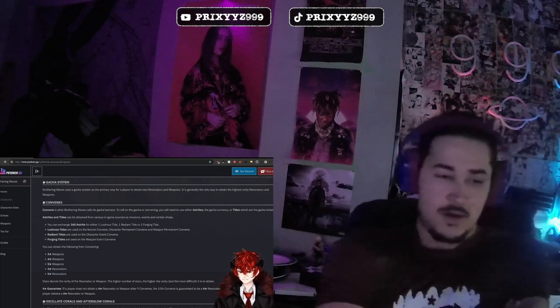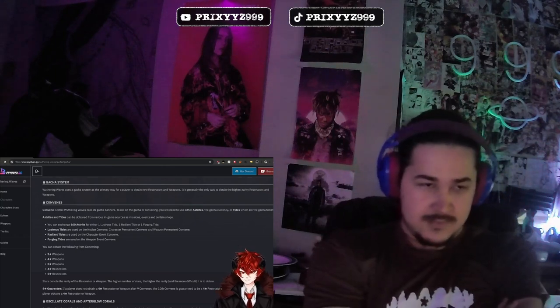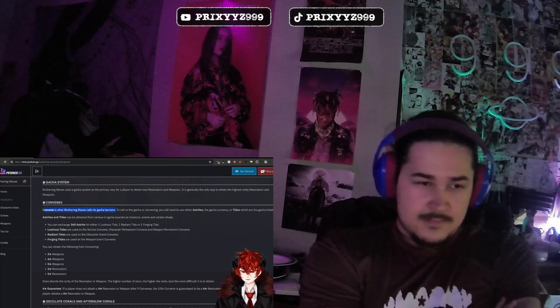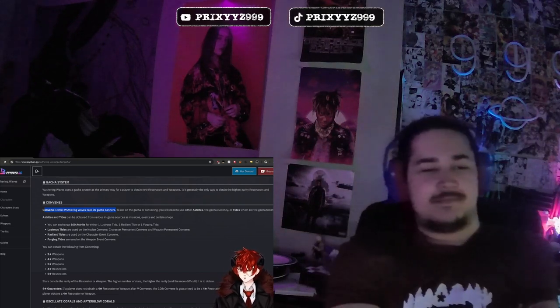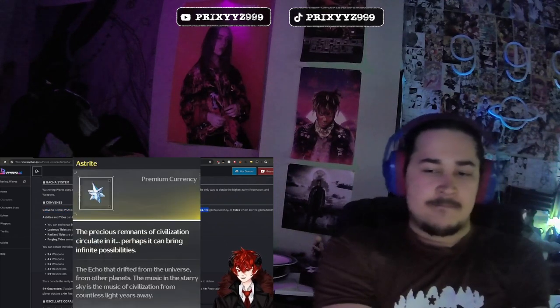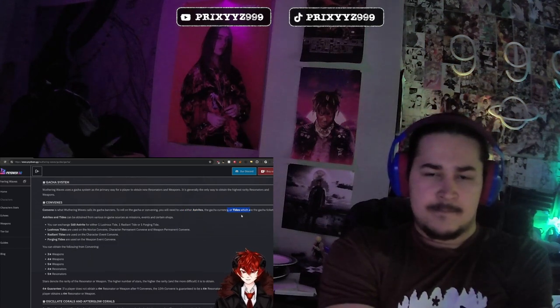There are a lot of various names for everything which may seem confusing, so I'm going to break everything down. Convenes equals pulls — that's the short-term terminology you'll see on poll pages for how you actually do your rolls. Asterites is the premium currency, which allows you to convert 160 asterites into one pull on any banner.